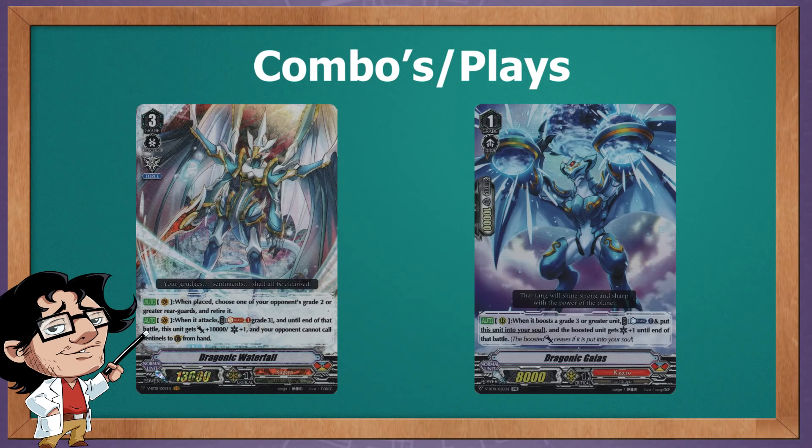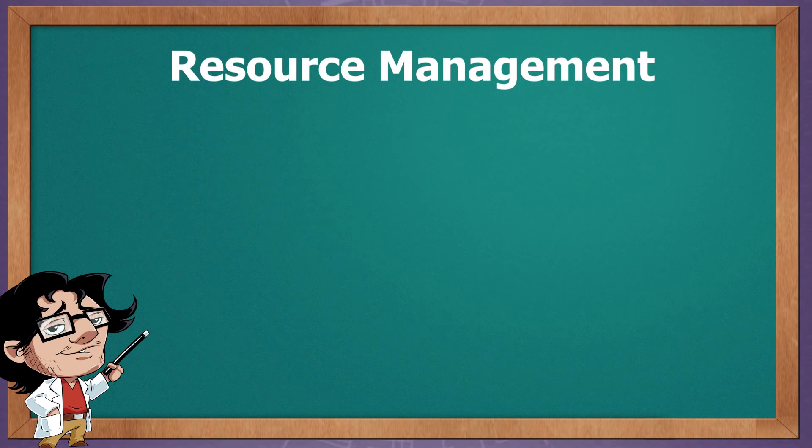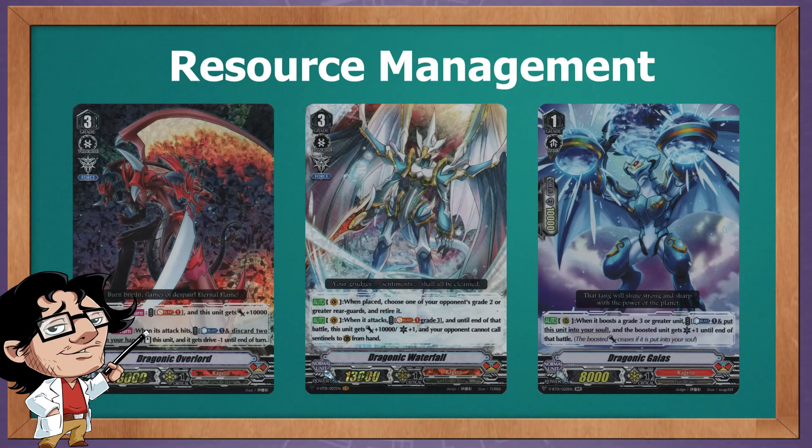Just like Royal Paladin from Q4, this deck doesn't really have a combo to play, but you can use card interactions to your advantage. By combining Rapoya with Waterfall, you can create high-power columns that are almost unguardable. You can also use Dragonic Gaia's in combination with Waterfall to create a 3-crit attack for a possible OTK turn if they're sitting on a low guard value. Overall the deck is quite one-dimensional in combos, but it's not just about placing units and hitting with crits.